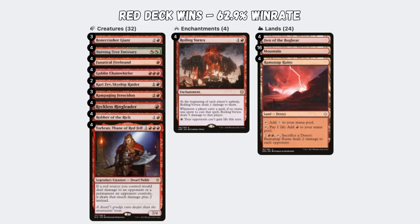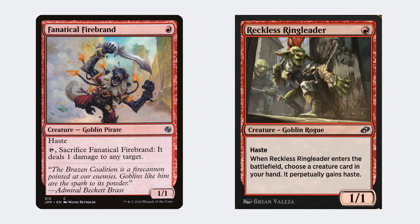In second place, we have a deck as old as Magic itself: Red Deck Wins. This is a brutal aggro deck with one game plan — play creatures and turn them sideways. The deck wants to start with fast one-drops, Fanatical Firebrand and Reckless Ringleader, both of which have haste, followed up with powerful two-drops which either refresh your mana, gain card advantage, or just have excellent rates.